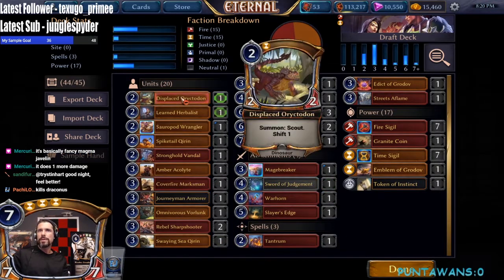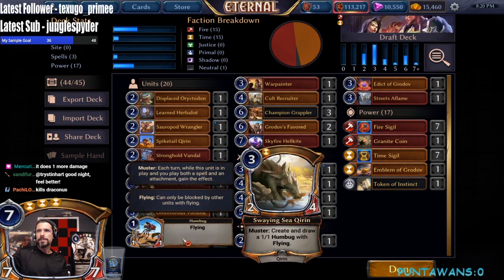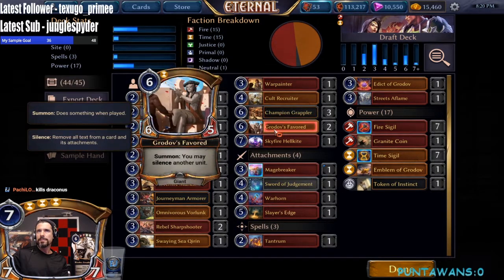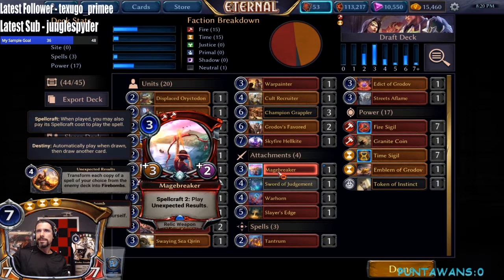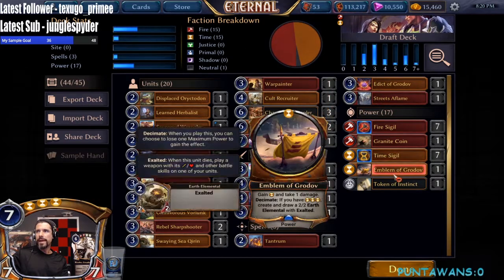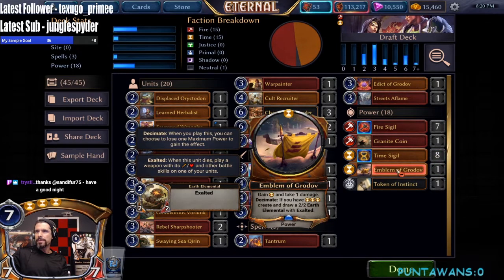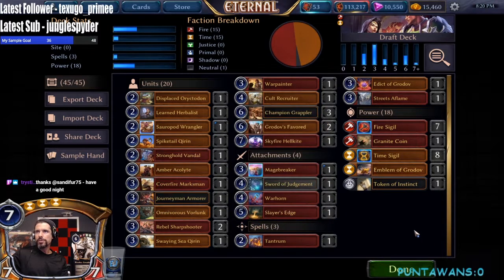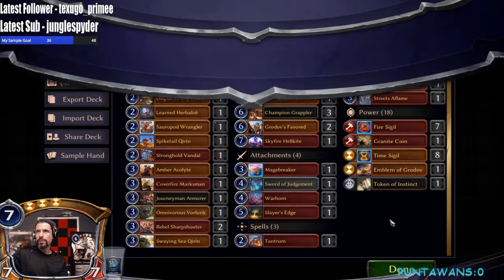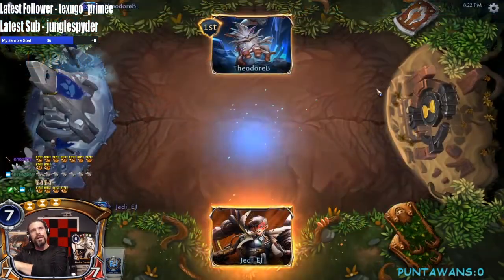We're in a really good spot power-wise. Let's see: double Time, double Time, then double Fire. We have seven, eight, nine, and eight sources so we could go with an even split. We'll go one extra Time because I want the greatest opportunity to decimate Emblem of Growth and get an extra unit. This deck seems solid — let's go ahead and run it. Which makes me feel like we're going to go one and three.